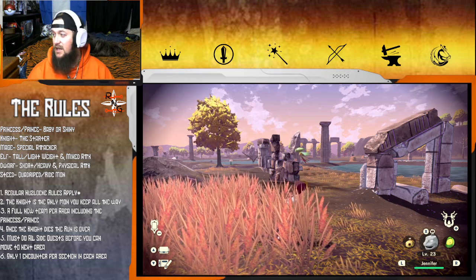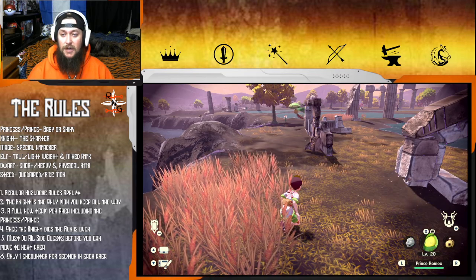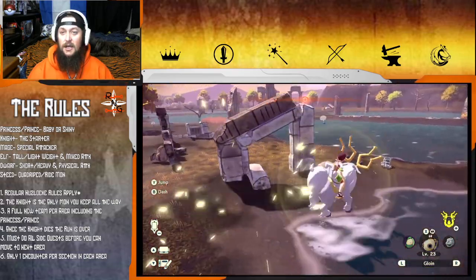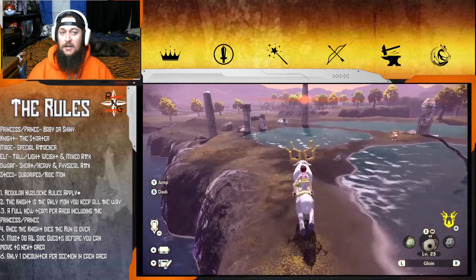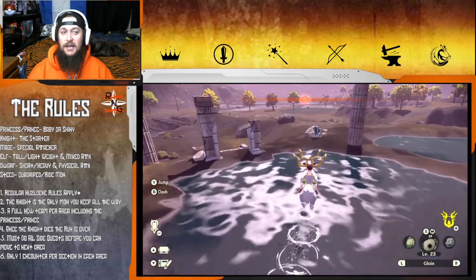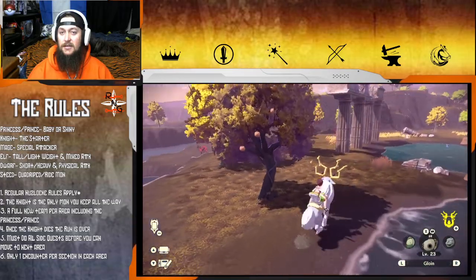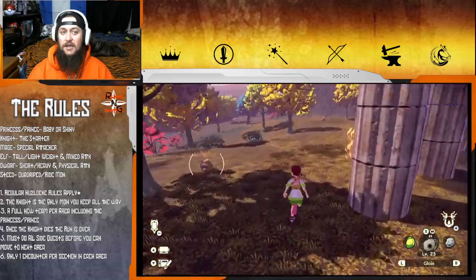I feel like Mage would be a pretty good idea for it. Only problem is we are weak to grass right now, so I don't want to catch a Carnivine yet. We'll wait on the Krogunks until I catch a Carnivine, just to make sure we are not using it as an Elf.